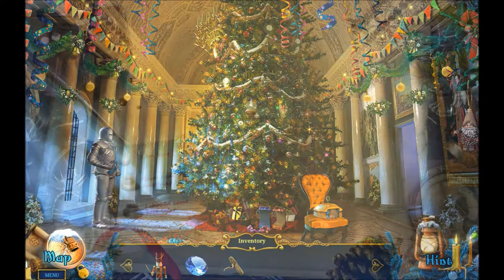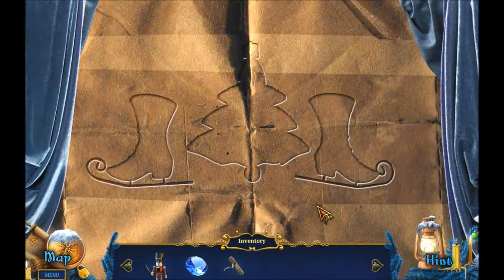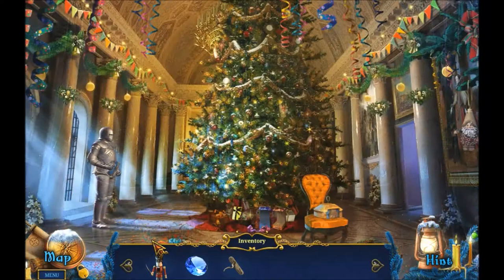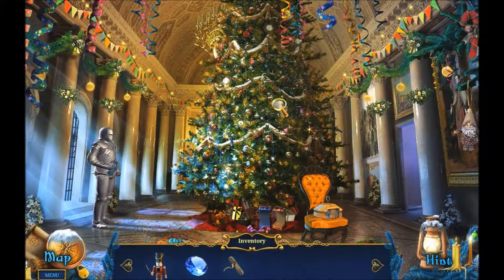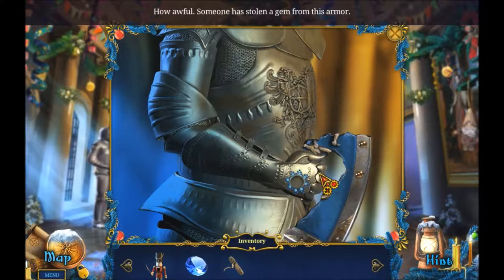Mary and her nutcracker belong in these little boxes - it's part of the Christmas magic. Fine, let's look at our map. Places they can do something new - I'm gonna check on this one. It's some kind of puppet theater but it's locked. There's a puzzle - the fresco seems to be missing a piece. What a tree - it's a big Christmas tree, I want big Christmas trees!